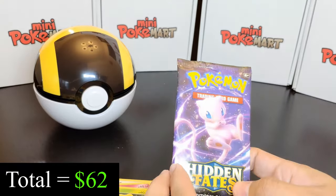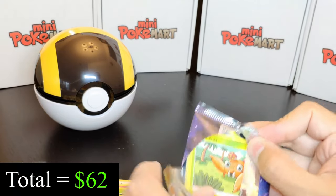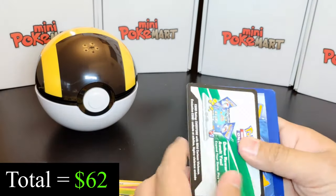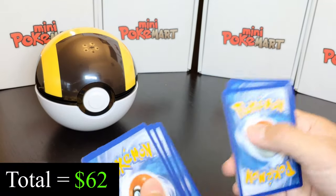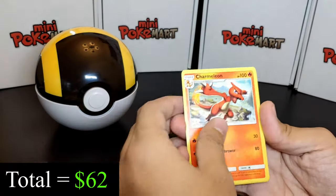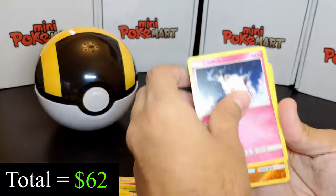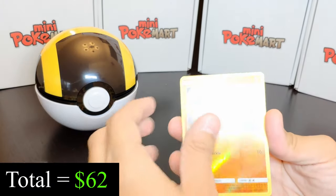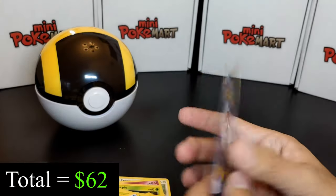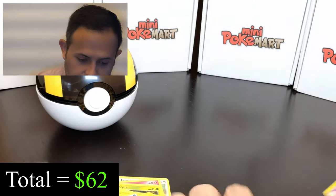This is our last pack — let's see if we can get some last-pack magic. After this we'll do the deep analysis and go over everything we got in terms of great pulls and discuss the expected value. From the final pack: Metal Energy, Mr. Mime, Magmar, Charmeleon, Paras, Ekans, Psyduck, Staryu, Clefairy, a Reverse Holo Geodude, and a Mew. Look at this beautiful Mew — it's a very nice card. What do you think? That's everything — all 10 packs done.